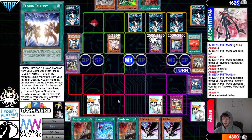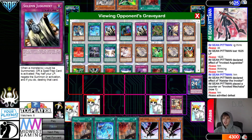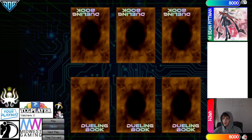They were hoping Mystic Mine plus DD Crows to stop the loop would be enough. But they play Judgment, and Judgment allowed them to get out of that. So who's next? Next name is Nesh. Now we're going to see Nesh versus Amshan Pittman.